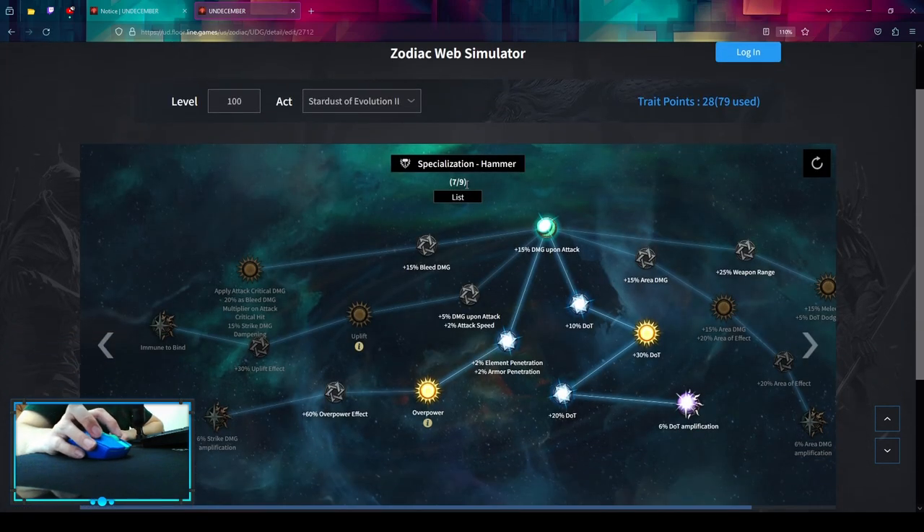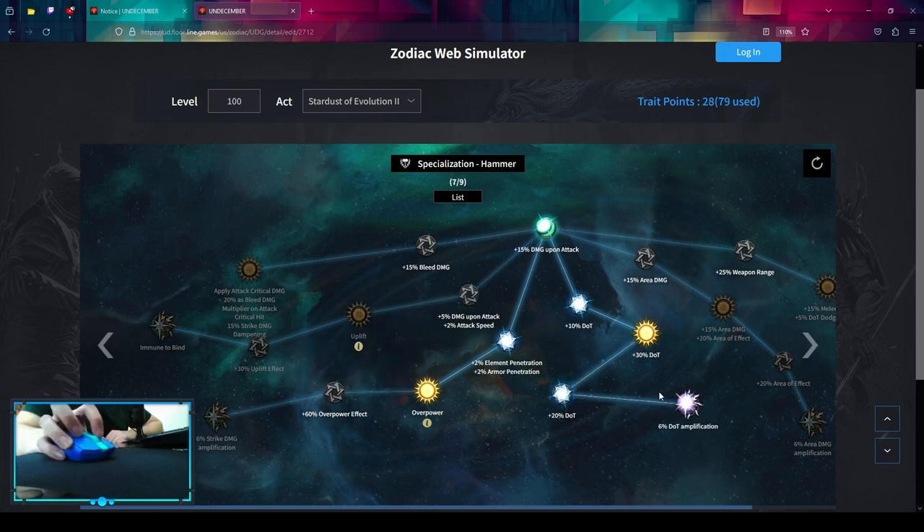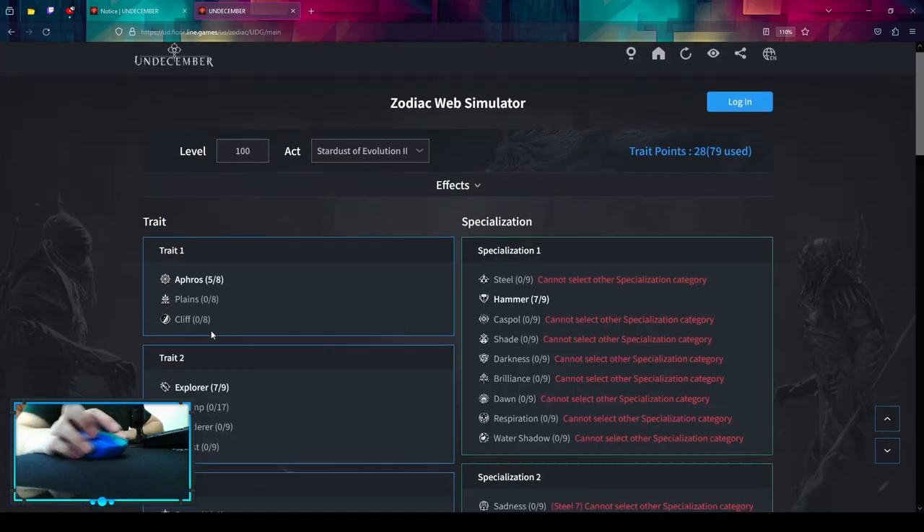We can only use seven points early because two extra points come from quests in the Saluto area. Here you have a choice: you can pick up Uplift for some extra attack speed if you need it, or go into Dot Amplification for much more damage, together with Overpower.